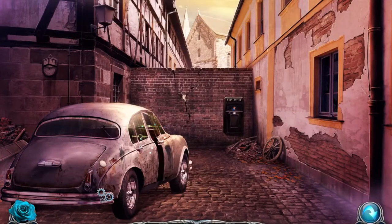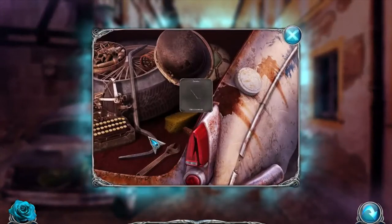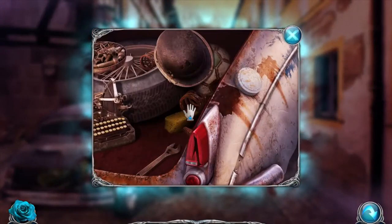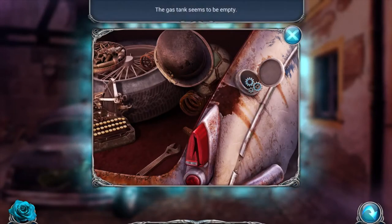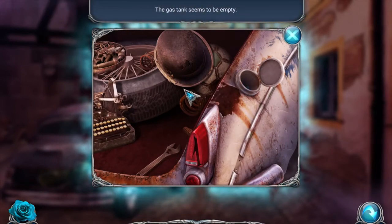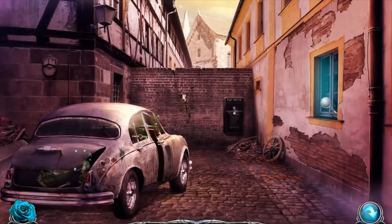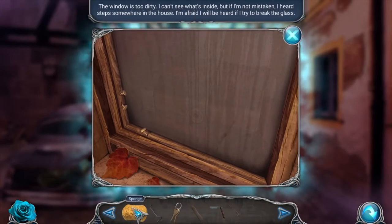This is locked. Oh, we can get in that way - we got a crowbar! We also got a sponge. The gas tank seems to be empty. We can't get the wrench but we can use the sponge. The window's too dirty - well, we have a sponge, but that's not working either.